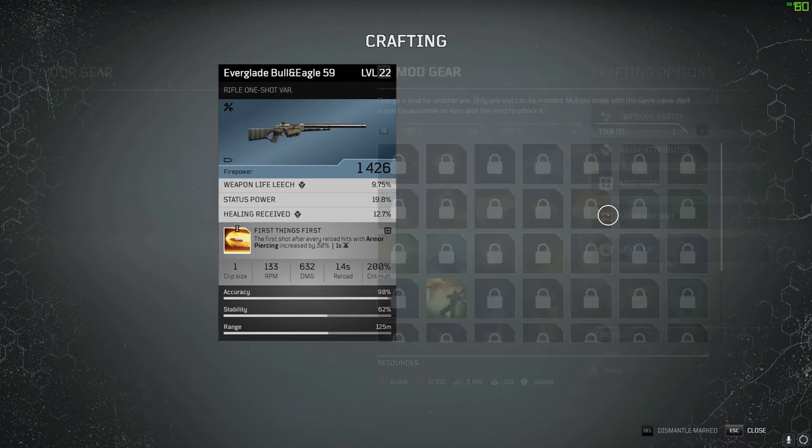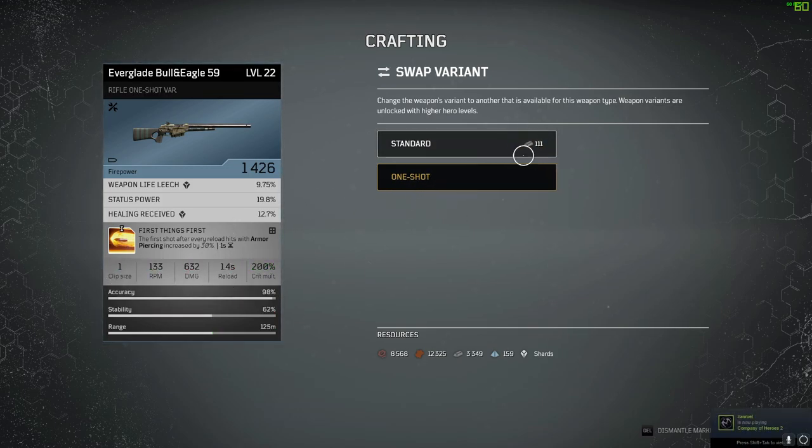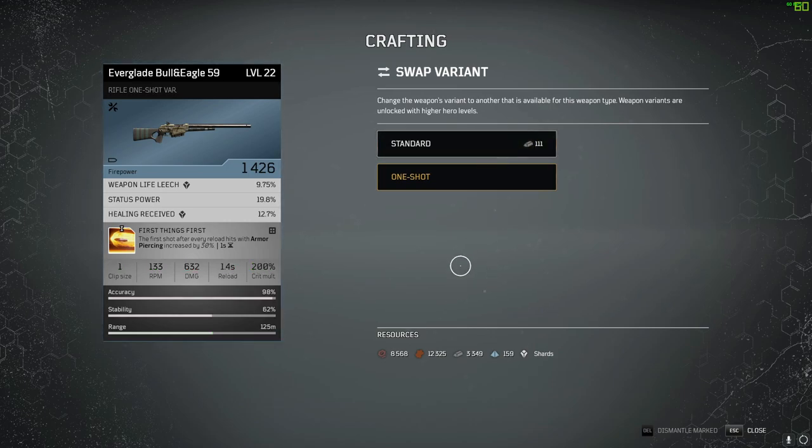You can also swap the variant. Right now it's set to one-shot. If we change it to a standard variant, the clip size goes up to 8, it's 149 RPM, damage goes down to 247, reload is 2 seconds instead of 1.4, and the crit multiplier goes up to 300 — making it a standard rifle. So if you have a standard rifle and want to make it a one-shot bolt-action, you can do that. These cost around 111 iron, which you get from harvesting materials and dismantling weapons.